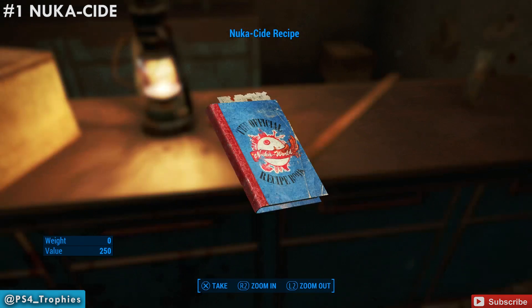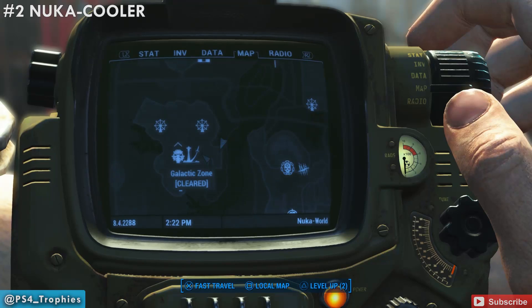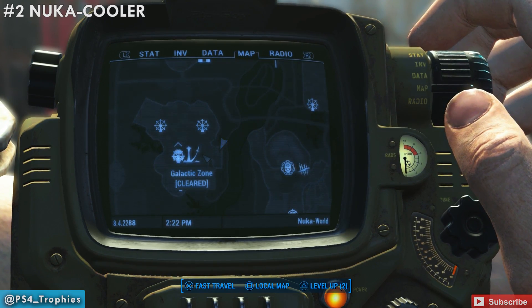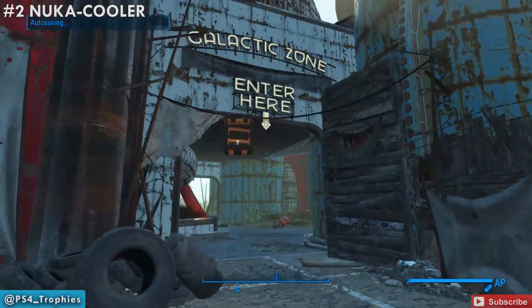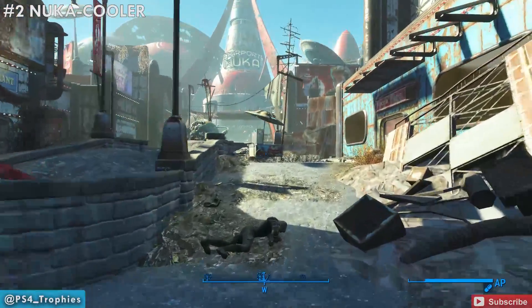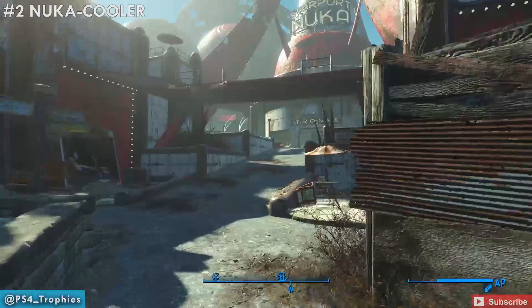That's number one. Now we're going to the Galactic Zone, where there are three recipes located. The first one is in the open outside area, then there are two more: one in the theater and one in the robot battle zone. We're going to go by the starport, make a left, go through the market, and we're going to see it just to our left.